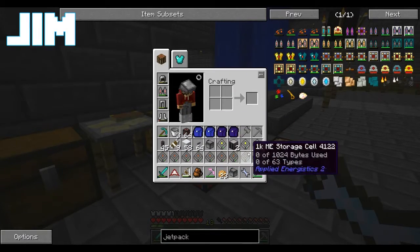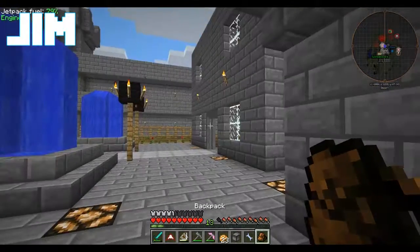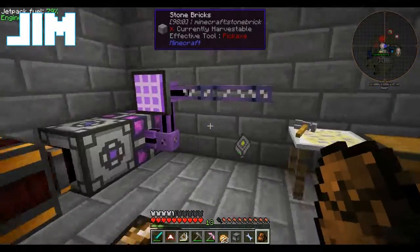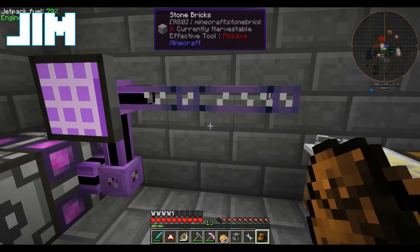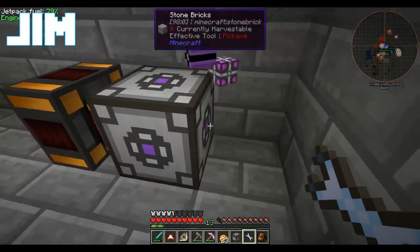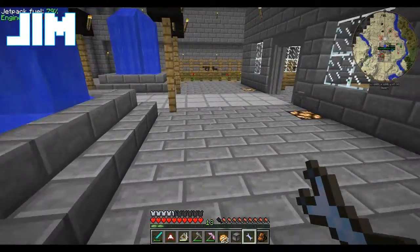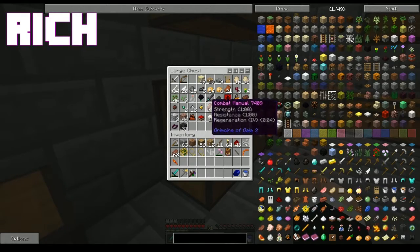I'm gonna open up my backpack and put some stuff in here, like all our storage cells. I'm gonna grab all the cables and the interfaces and the power. Where are you going? I'm downstairs.